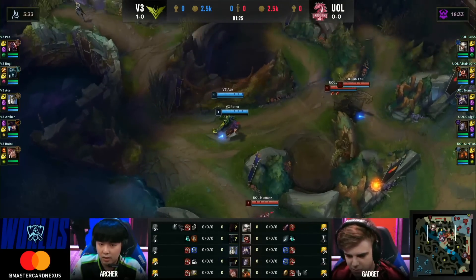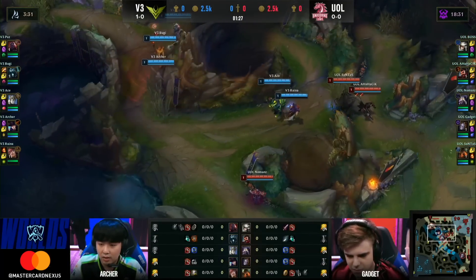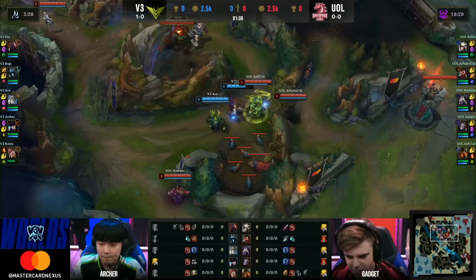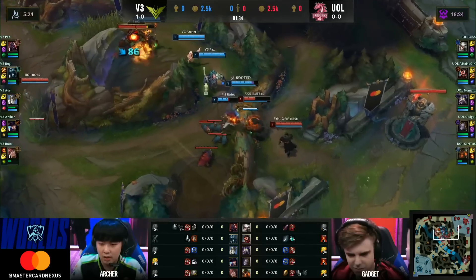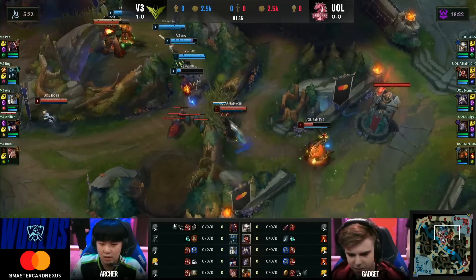Yeah, Boogie gives it up. He's like, hey, Ananasik, how you doing? Santas is here as well. No Man's also off to the side. Reina going to face check. They're pretty durable even at level one. Gets the facebreaker down, and there's the taunt coming in, and Santas wishes he was somewhere else.